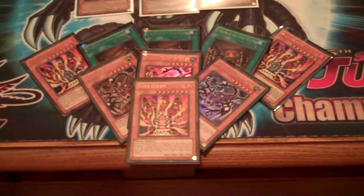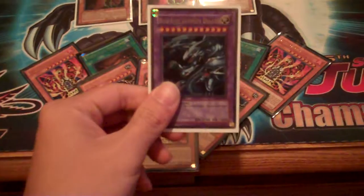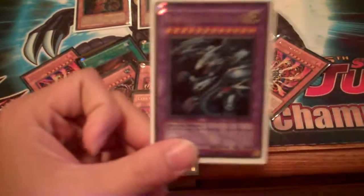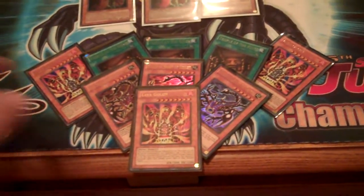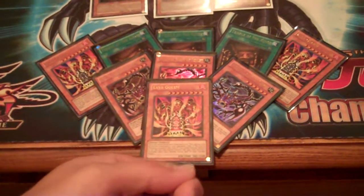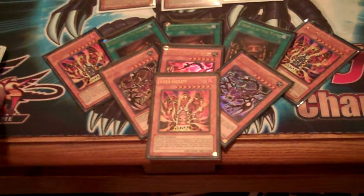The second rule is I only want the amount of cards I stated. For example, if I say I only want one Blue-Eyes Ultimate Dragon, then that's it. If someone bids that card, the only way you can re-bid that same card is if you're outbidding that person — that's the only way.